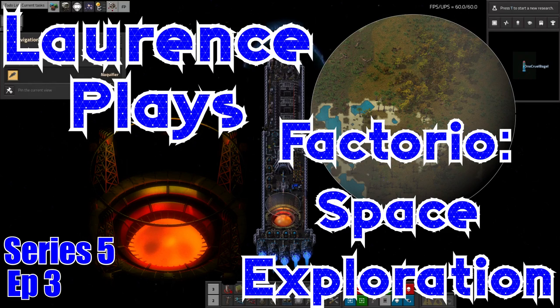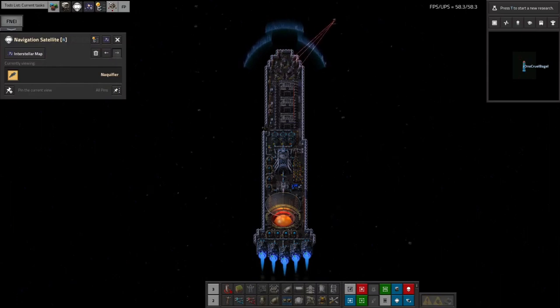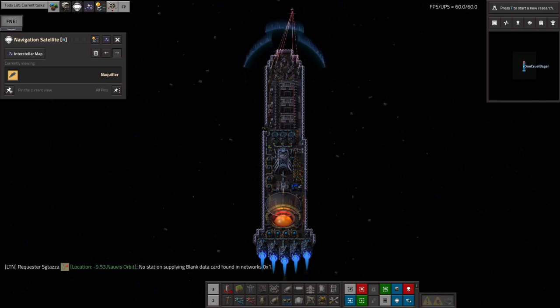Hello everyone and welcome back to LawrencePlays where once again it's Factorio O'Clock. This is my spaceship that flies all the way out to Realm of Shadows in order to pick up the Naquium that's being mined out there and bring it all back to Norvis Orbit to be dealt with, processed, and moved around.